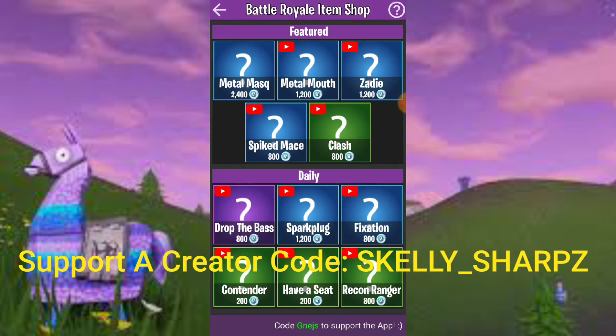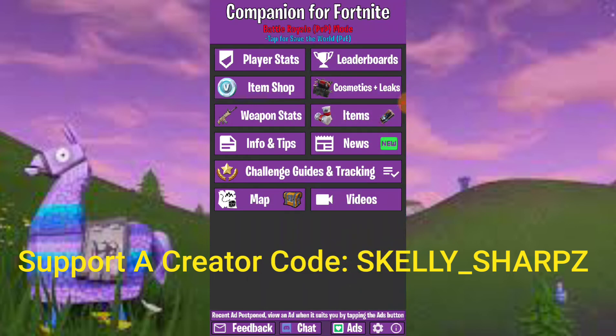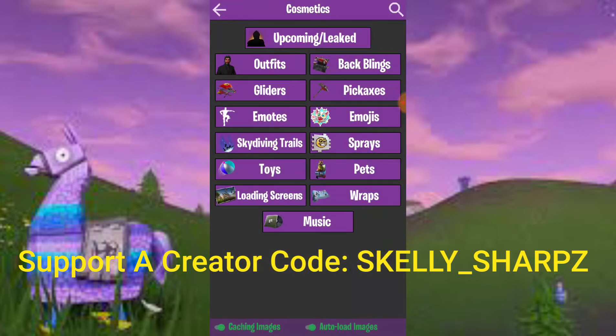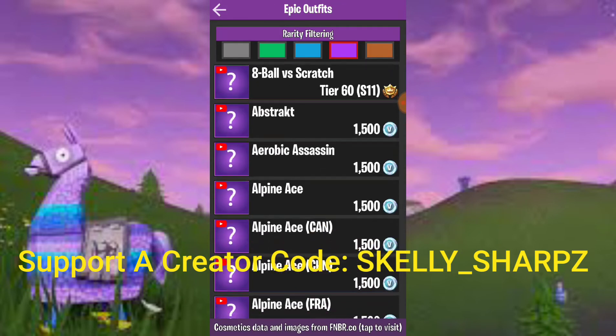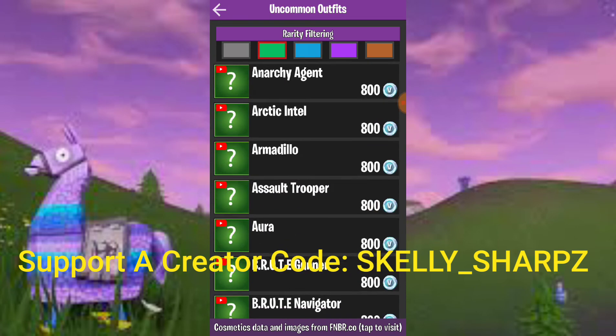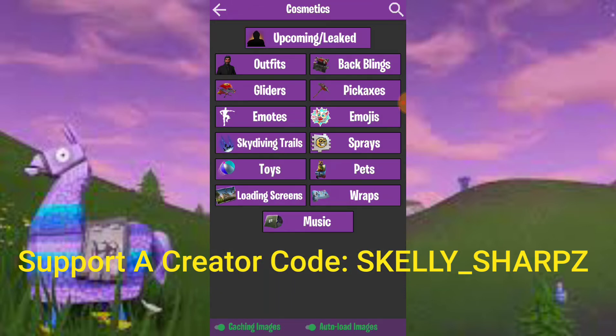It also has item shops — you can see what the current item shop is and what items are currently available. It updates weekly and has cosmetics including outfits, which can be filtered by rarity. You can check out back blings, gliders, pickaxes, emotes, emojis, skydiving trails, sprays, pets, toys, loading screens, wraps, and music.